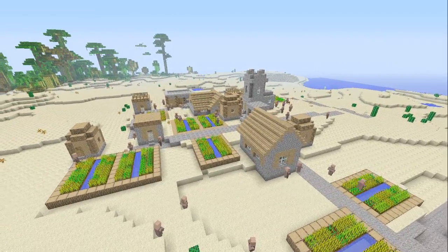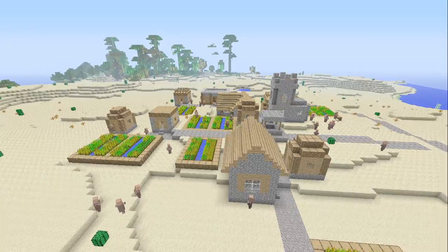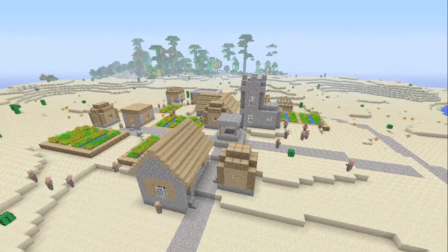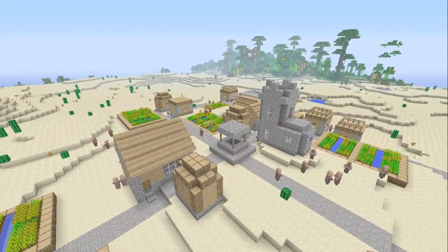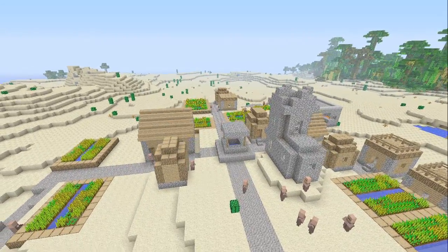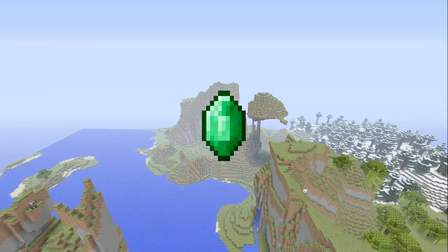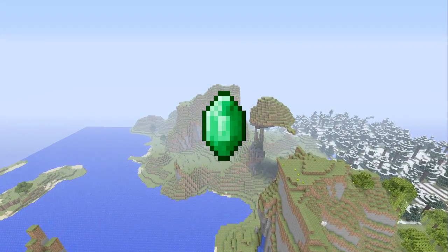So basically, the basics of villager trading — in case you have no idea — you get emeralds and then you trade them with villagers and they give you something in return. Now it's not always emeralds, but that is the main currency used. Let's just talk about emeralds and then we'll get more in depth with the whole trading process. Emeralds are the currency used to trade with villagers.